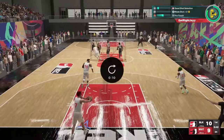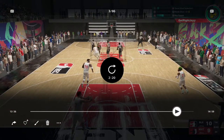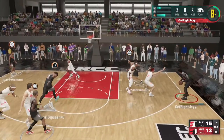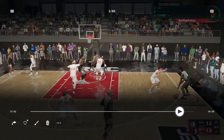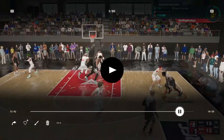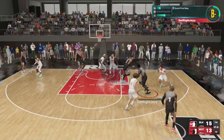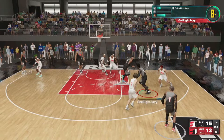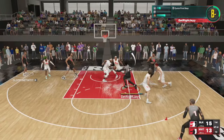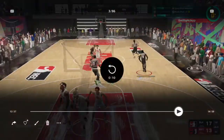Now the next move is even crazier. We're in the half court - take my time, evaluate the floor. There's two bigs in the paint, the paint is crowded. I take my guy off the dribble, he thinks I'm going corner but I'm actually going middle. You can start this animation from pretty far out - if you go too far it'll put you in a pull-up animation, but from right here you'll be good.